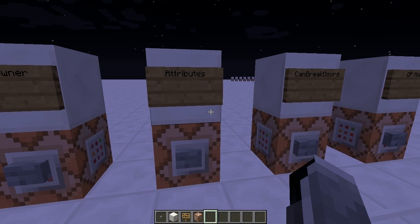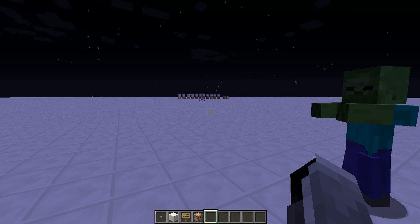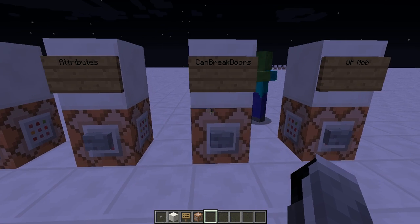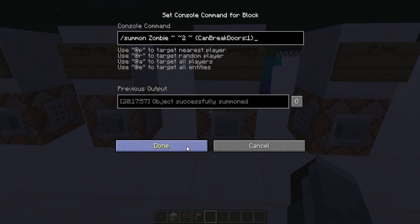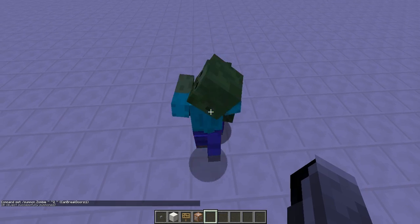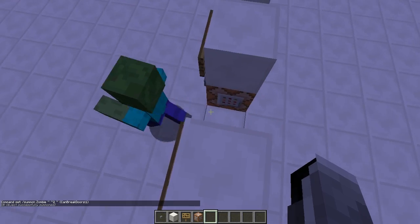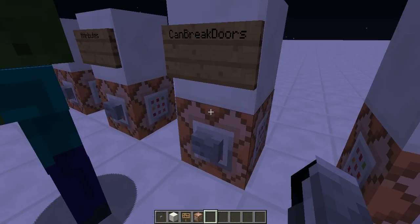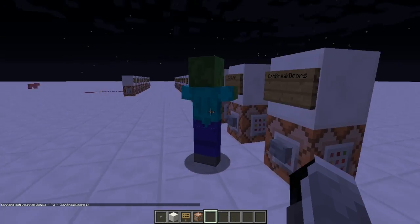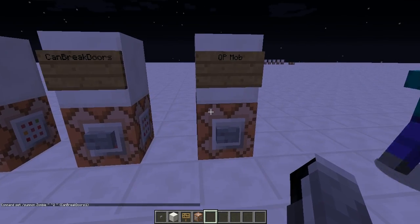Next is a tag specifically for zombies: CanBreakDoors. With this you can determine if a zombie can break a door or not. Set it to 1 to enable it. I think it still only works in hardcore mode, because otherwise zombies just don't break doors.